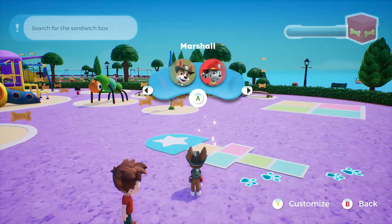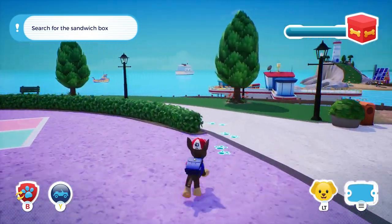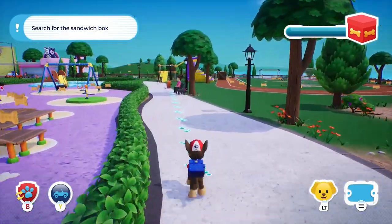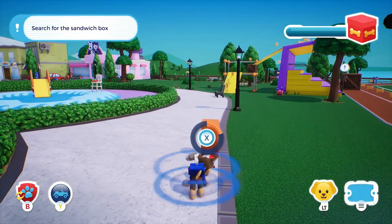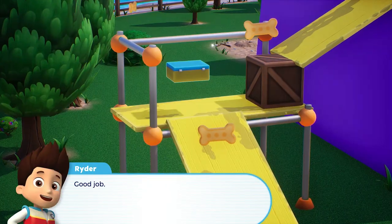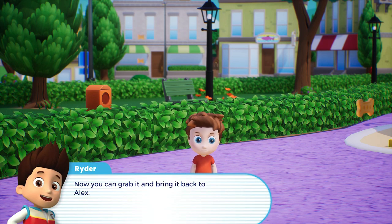Choose a pup. Chase. I smell something here. Well done. Good job. You found the snack box. Now you can grab it and bring it back to Alex.